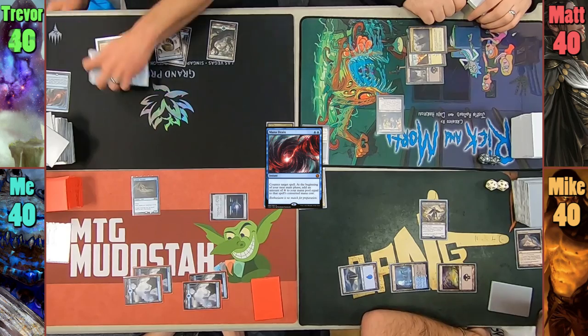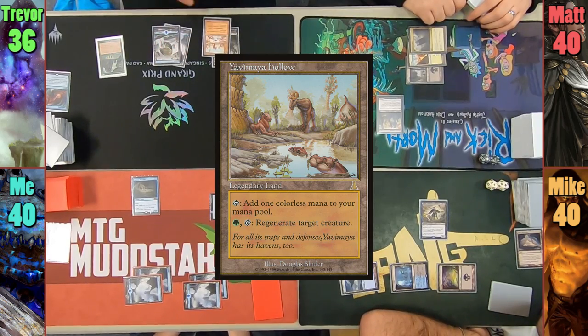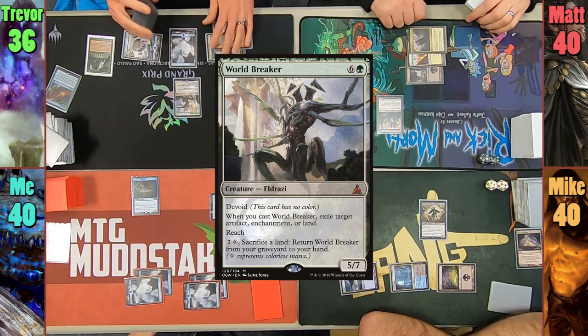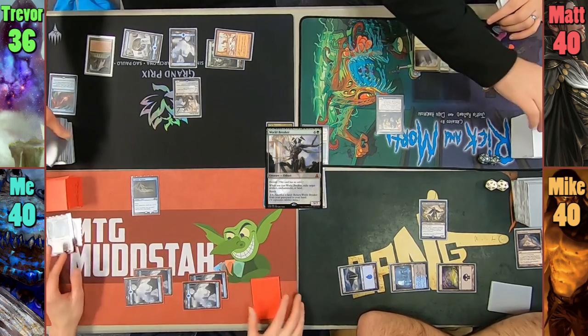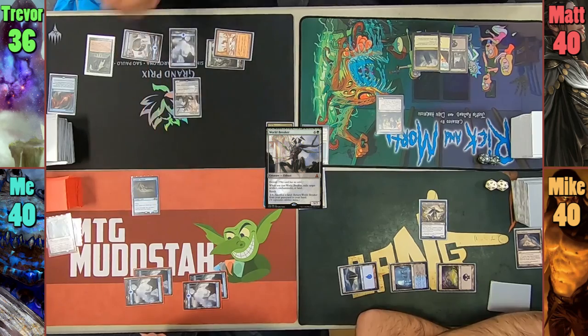Trevor takes 4 to keep an extra card with his Library trigger and plays a Yavimaya Hollow. Using the floating mana from Mana Drain, Trevor easily casts a World Breaker, who on cast exiles my Sol Ring. I'm pretty salty, but Trevor tries to justify the move as there'd be no other legal targets.